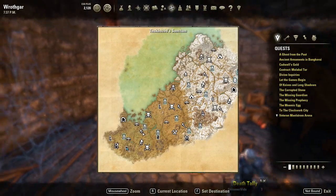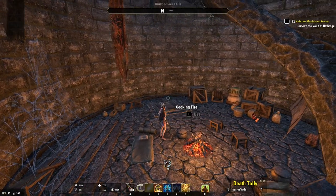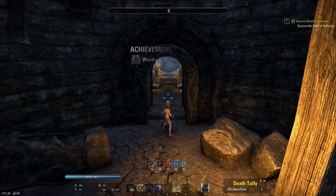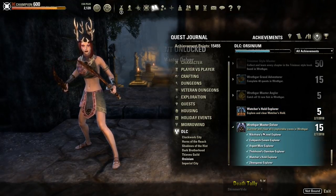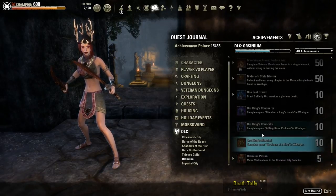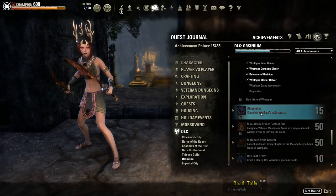Next up is the Hrothgar Master Delver. This achievement requires you to go into all six of the delves in Hrothgar, and they are indicated by the torches on your map. If you have any black ones, that means it is not complete, and you need to turn it white in order for it to be considered complete. In order to complete those delves, you'll need to kill the boss inside. Once you kill that boss, the torch will turn white and you'll get credit for it. Don't forget the Sky Shards while you're in there!